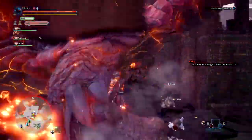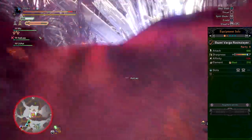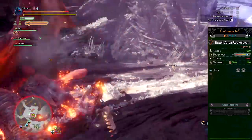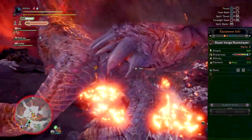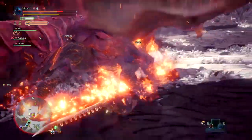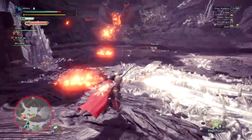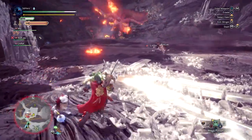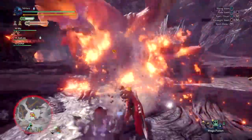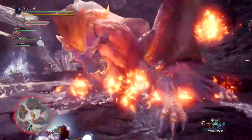The Basal Raga Rookslayer is a rarity 8 longsword and comes with an attack value of 660, two level 1 dual slots, minus 10 affinity, an average amount of green and blue sharpness that can reach white sharpness with Handicraft 3, and 210 blast damage. This weapon has a unique design that looks like something from Diablos or the Dark Souls series with a demonic look. It plays out very strong for a rarity 8 longsword when fully upgraded and can lead you into many nice clear runs if you know how to build around it.